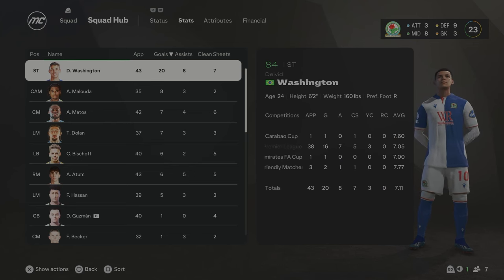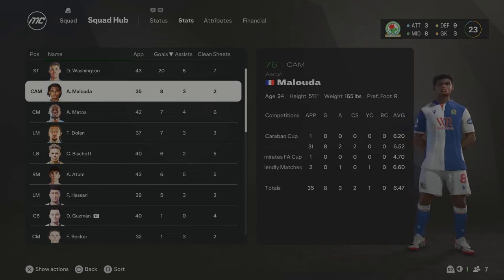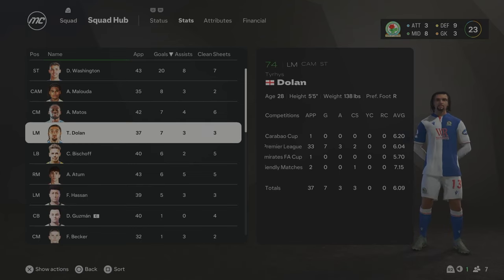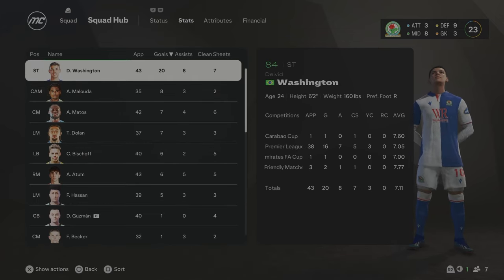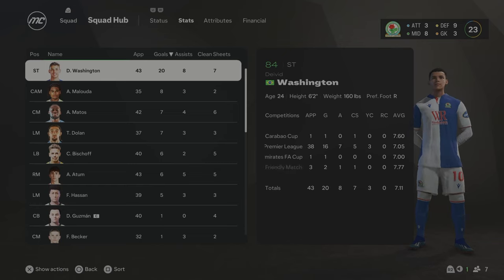These are the stats for the end of the season: Washington on 20 goals and 8 assists, 84 overall now — he's really coming along. Malouda in his first season getting 8 goals and 3 assists, and Atos and Dolan both getting 7 goals. A bit of a disappointing season compared to last year, but we are slowly building this squad together. I think in the seasons to come we are going to really start climbing the league table — there's only one thing to do and that's improve. We're going to try and do that in Season 7.